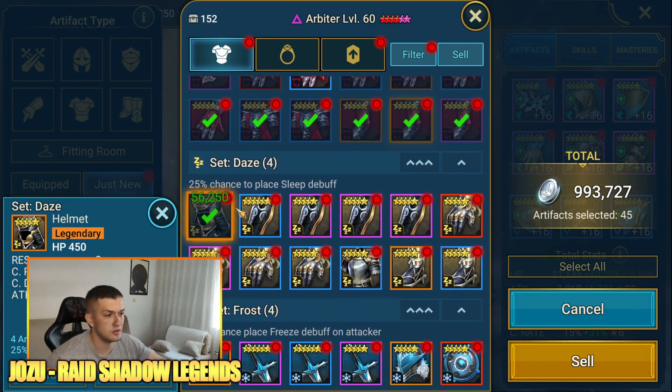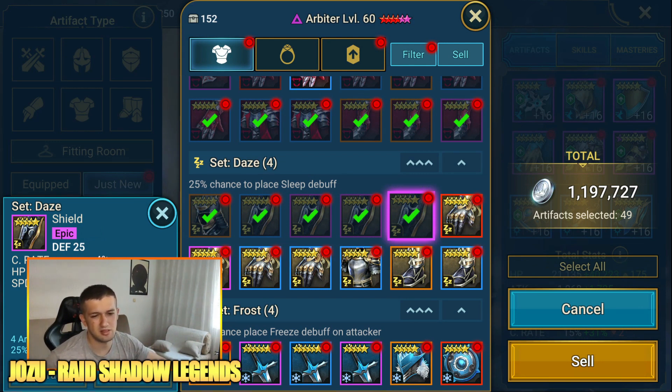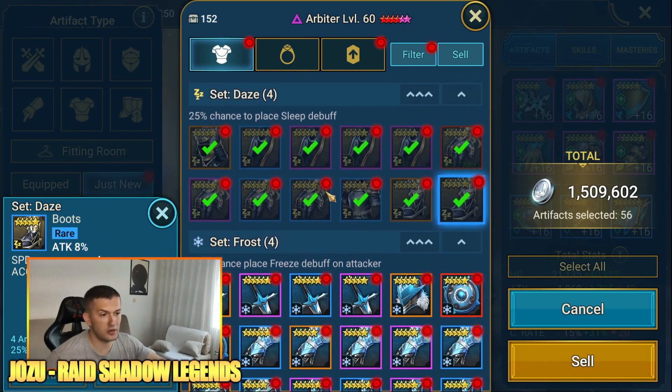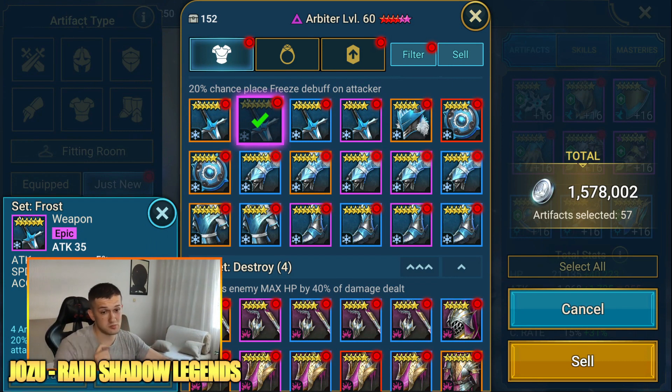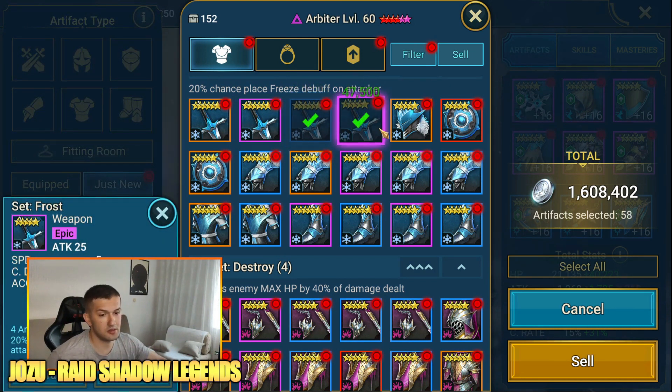Whenever I see crit rate as a substat with a main stat of speed on the boots, I keep it and try to get it at least to level eight hoping to get some crit rate or speed. This helmet I'll keep for now — try to get it to level four, and only if it upgrades into crit rate will I keep it. Pretty low rolls on crit rate and speed so far — pretty bad overall. This one I'll keep — accuracy is a solid substat with high roll speed and it's an epic six-star piece.